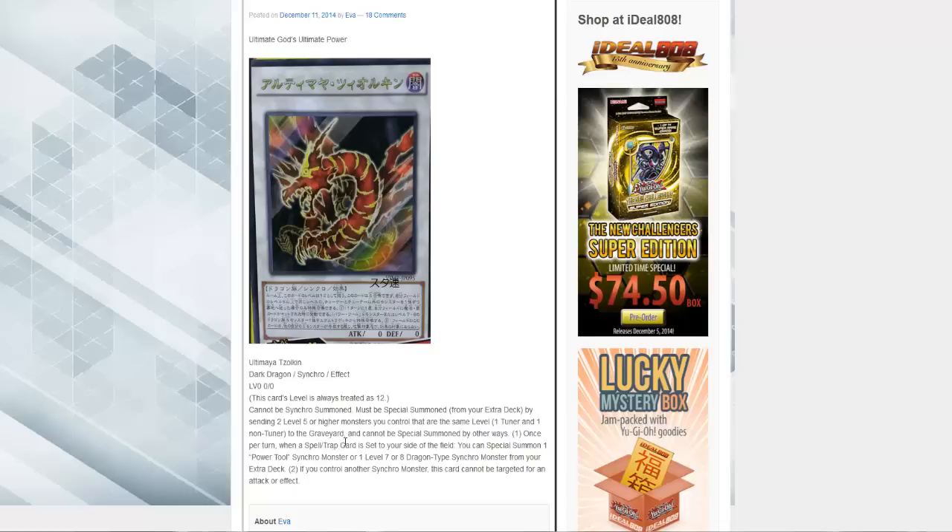Once per turn, when a spell or trap card is set to your side of the field — and I can't stress that enough, set to your side of the field — you can special summon one Power Tool synchro monster or one level seven or eight dragon synchro type monster from your extra deck. So Stardust, Black Rose, all the original dragons. And if you control another synchro type monster, this card cannot be targeted for an attack or effect.